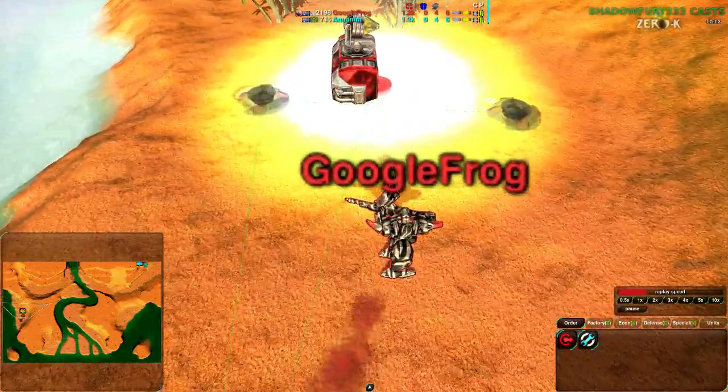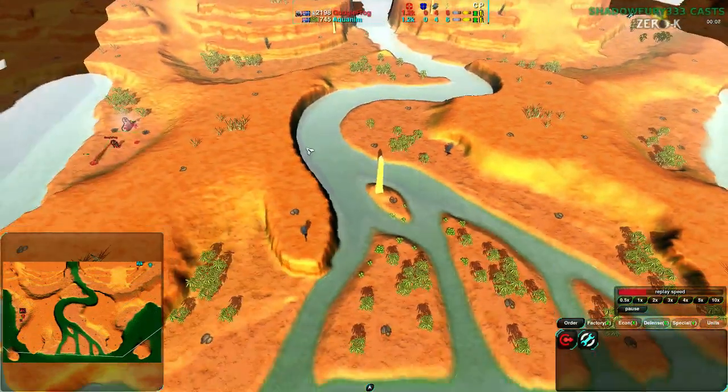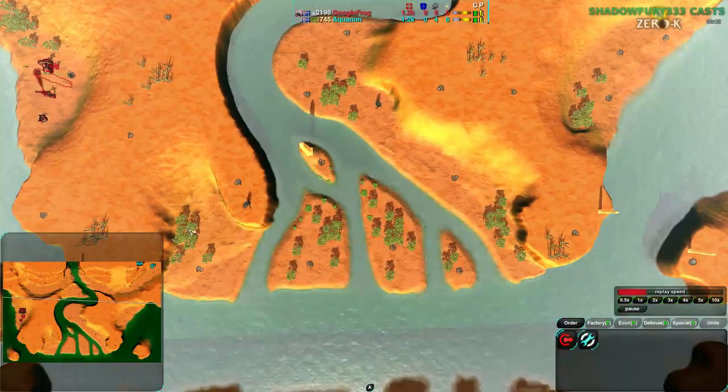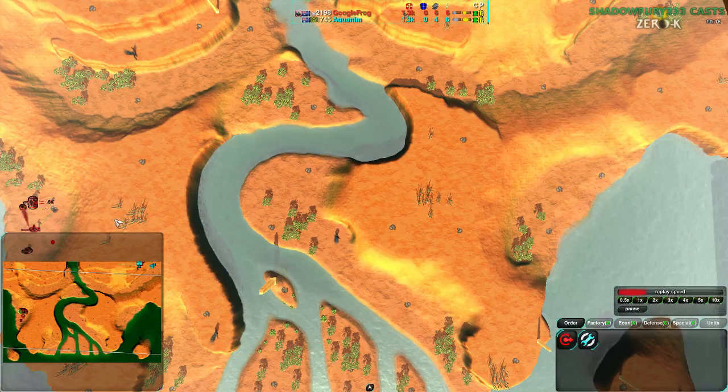Google Frog starting out with Amphib Factory — kind of makes sense. Going to try to get to the center pretty quickly. There are land bridges; this map does have land bridges along the south side and the north side. But the center area is pretty much impossible to get to without Amphibs.